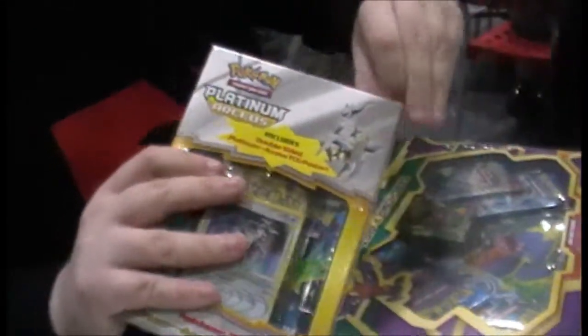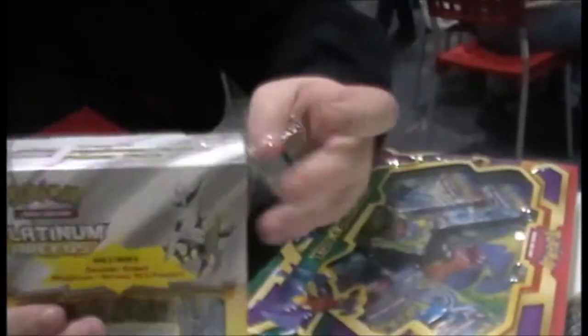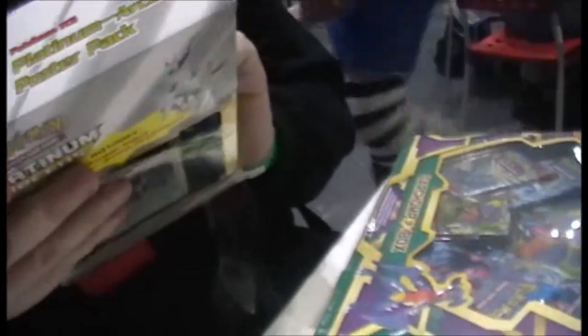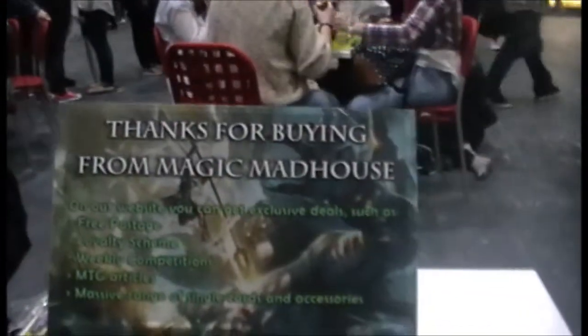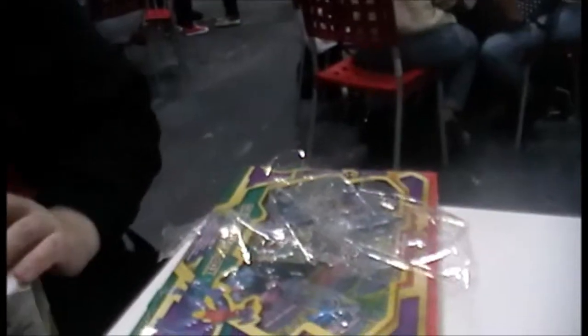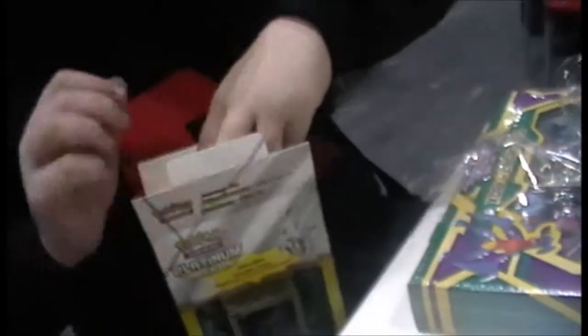We're going for the Arceus box — kind of out of circulation, you know. This is actually quite a hard box to come by now. Rip it up. The company that sold it was Magic Madhouse, guys. It's quite a good pricing ring. It's cheaper at NCM, anyway. Pokemon triple packs are £8 — that's brilliant, especially as it's a Plasma Freeze.